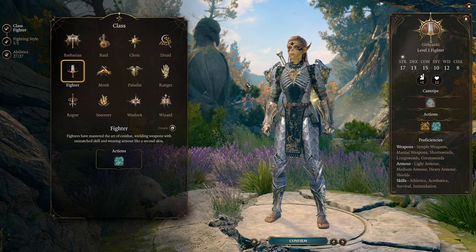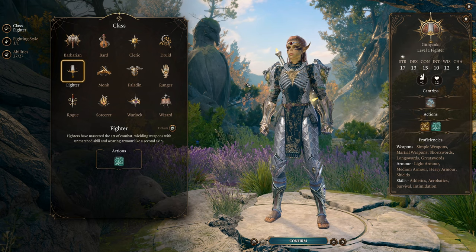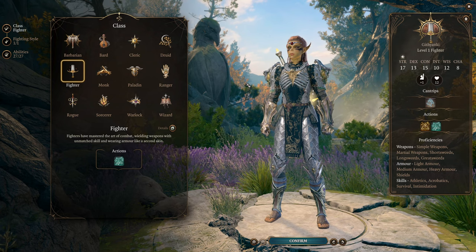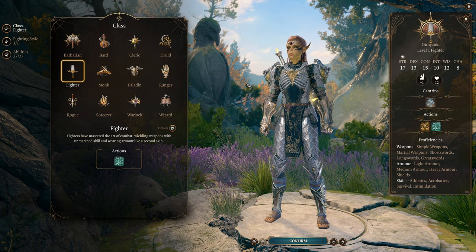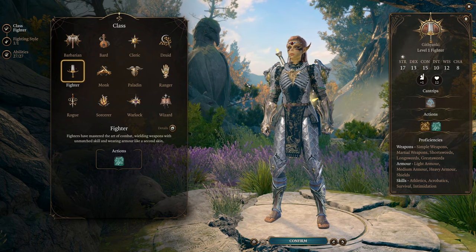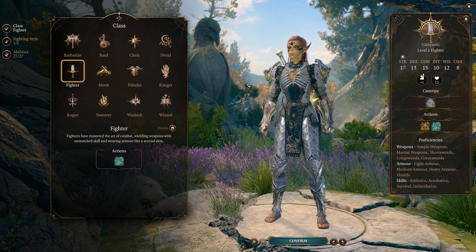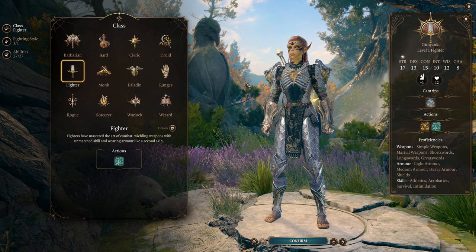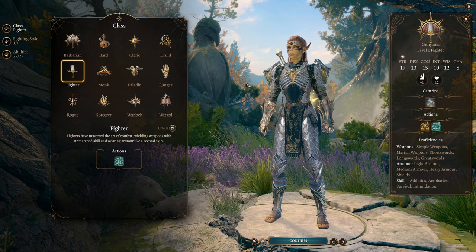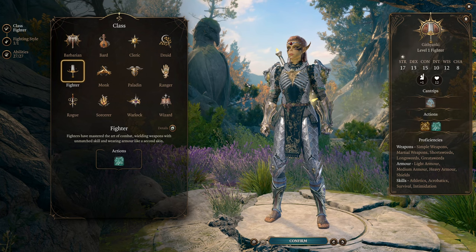I'm using Lae'zel here as the example character because this build is perfectly on flavor for her — it's all about mastery of warfare, which she excels at. In the game we see Githyanki training to fight both with weapons and with fists and feet. Special mention also for Karlach, who benefits from her soul coin feature giving additional damage on unarmed strikes, and for Astarion, whose late game story event lets him add a whole bunch of damage to all the many attacks this build dishes out.